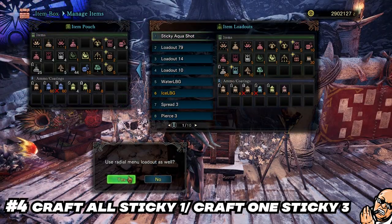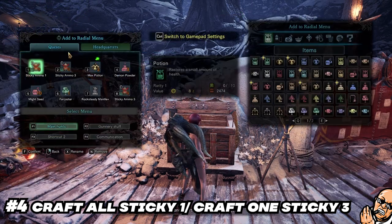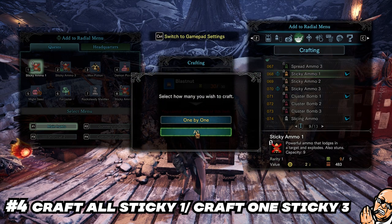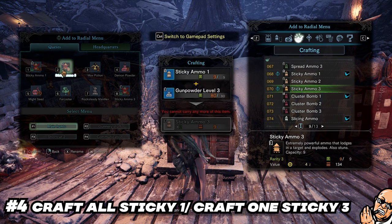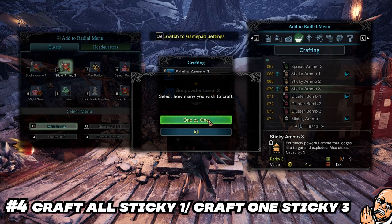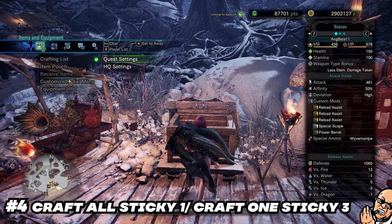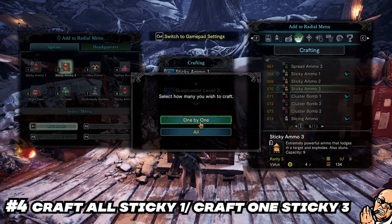Now number four — this is really, really important: use 'craft all' and 'craft one by one' correctly. Crafting sticky one should be set to craft all. Crafting sticky three should be set to craft one by one. Crafting sticky one from blast nuts has a ratio of one to one, while crafting sticky three has a ratio of one to two — meaning you have a chance of losing that extra sticky three ammo if you do craft all when you're almost at maximum ammo capacity.